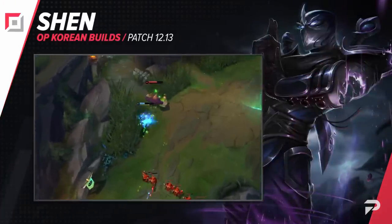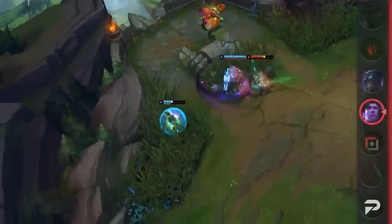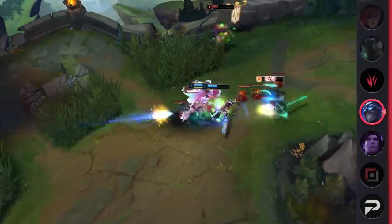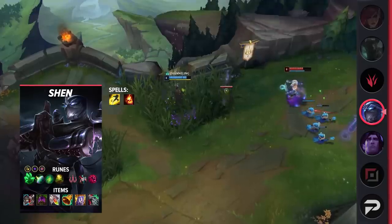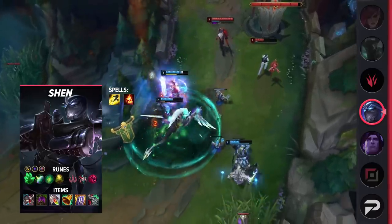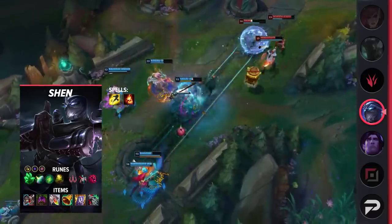Next up, we'll talk about Shen. He's been performing very well as of late, and it's definitely worth mentioning the build players are running. First, you'll want to take Flash and Ignite. Shen mains have been doing this for a while now, since you don't really need Teleport on him — his ultimate can replace the summoner's spell, as he's basically able to teleport to an ally and simultaneously provide them with a massive shield. The extra damage and healing reduction from Ignite adds a ton of kill pressure and isn't something that should be taken for granted.